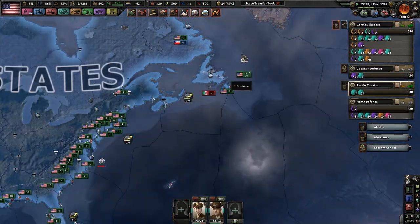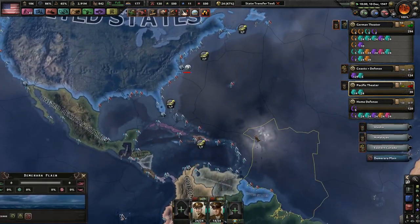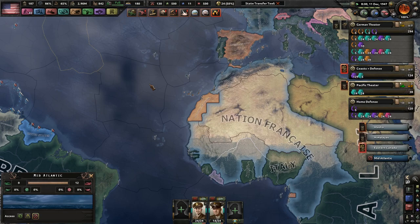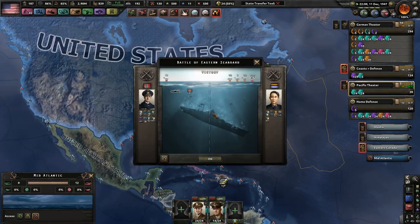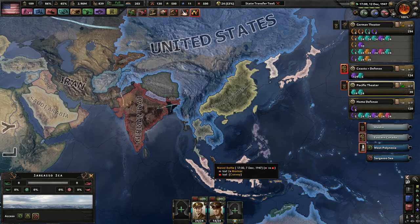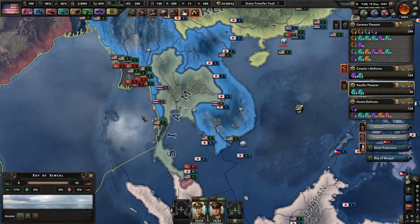Even though it's 1936 carriers — there's really no point in getting upgraded carriers unless you're having a very, very long endgame. This is past the endgame, though not quite the final endgame. Unless you're fighting the UK or the Japanese in the endgame, you really don't need to upgrade your carriers.